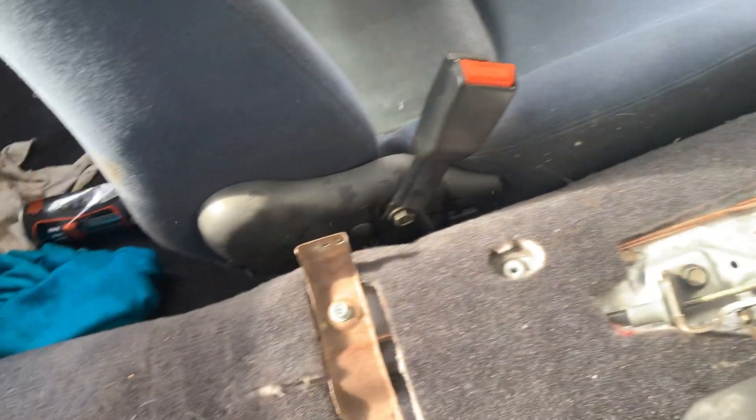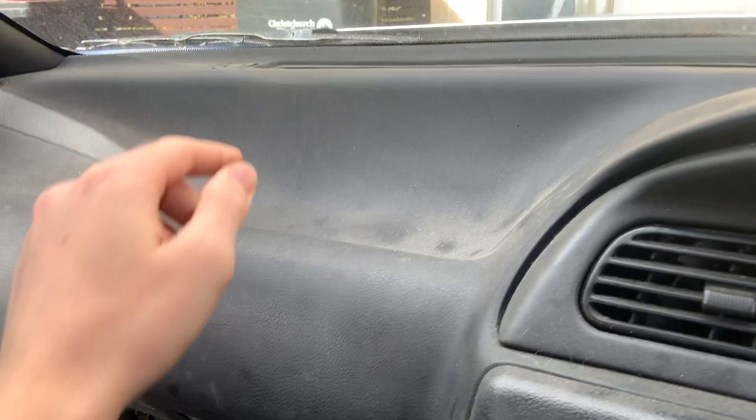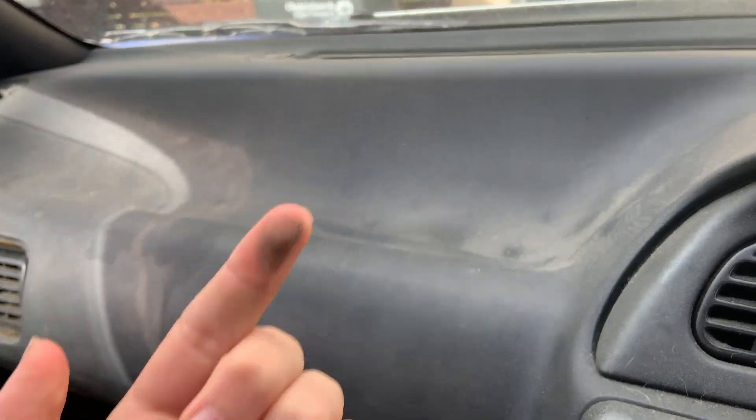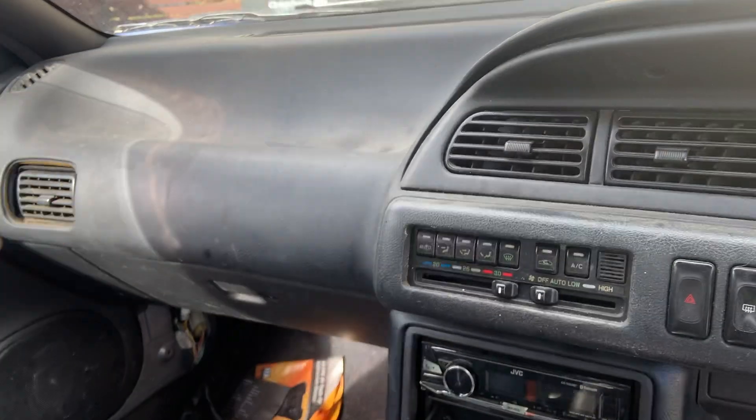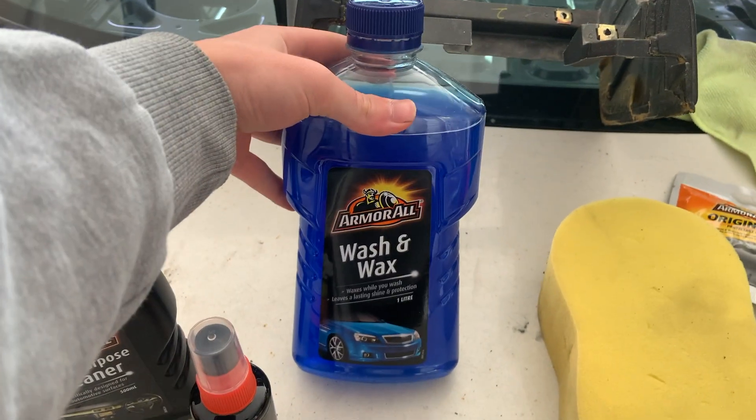Yeah, real gross. You can see the center console and stuff is missing — I want to put all of that back in. A while ago I did a little Mexico mission before lockdown on a rural dusty industrial road, and the dust went all throughout the inside of the car. Look at the dash here — it's just disgusting. I want to go through and clean all of this up and overall just make the car so much tidier. I'm going to start off by giving the car a wash.